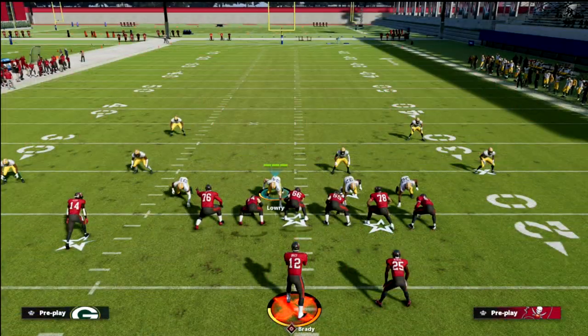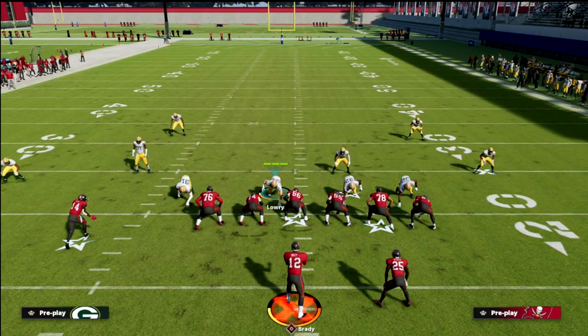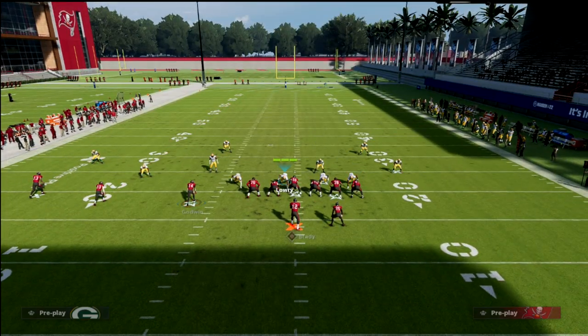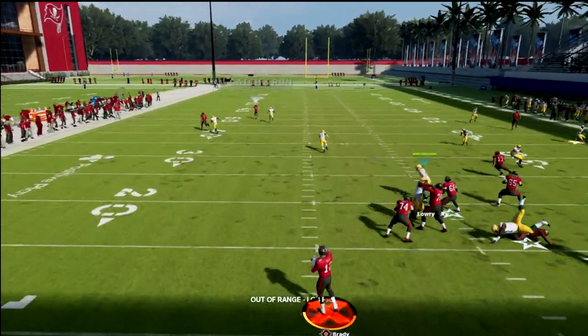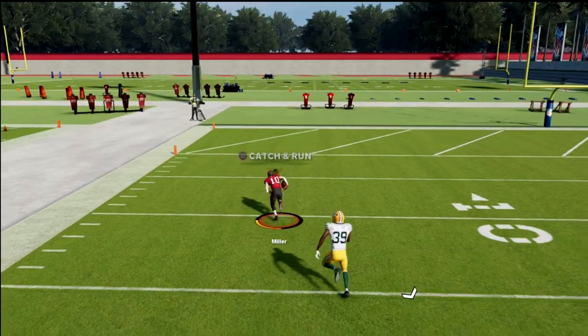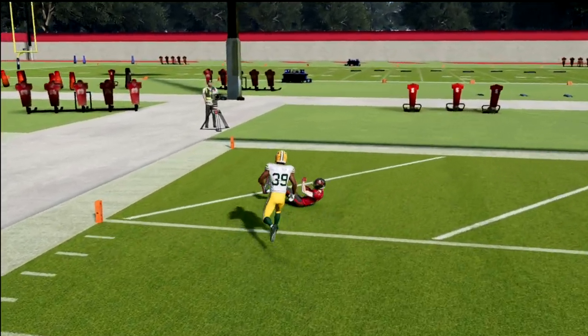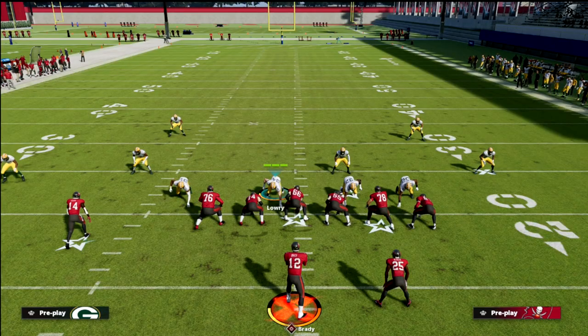I'm going to come out in cover six. First, I want to show you the problem. If I streak Scottie Miller here and I'm running cover six, 90% of the time there's going to be a one-play score to this fade right here. This is the number one problem with this, and we're going to get into why this happens and the core principles of match coverage.